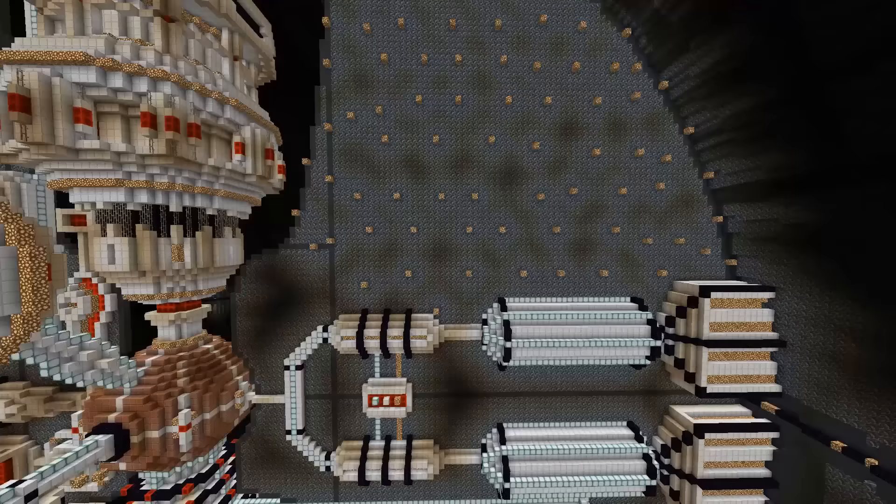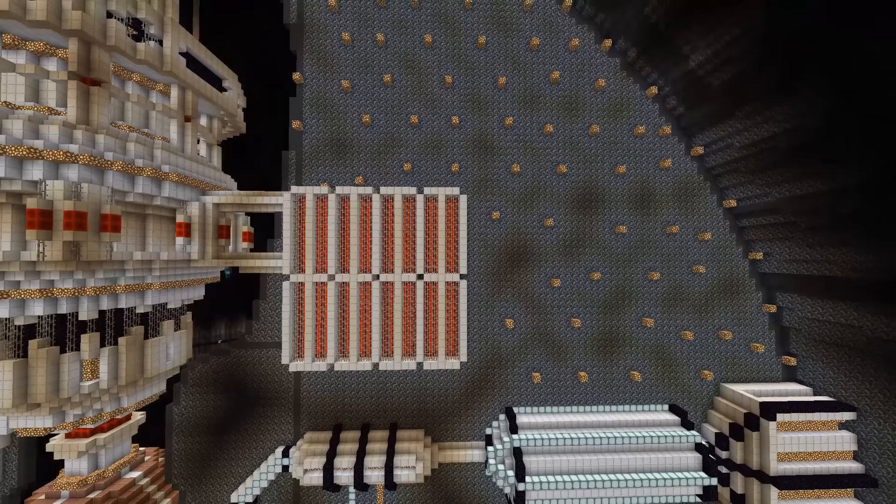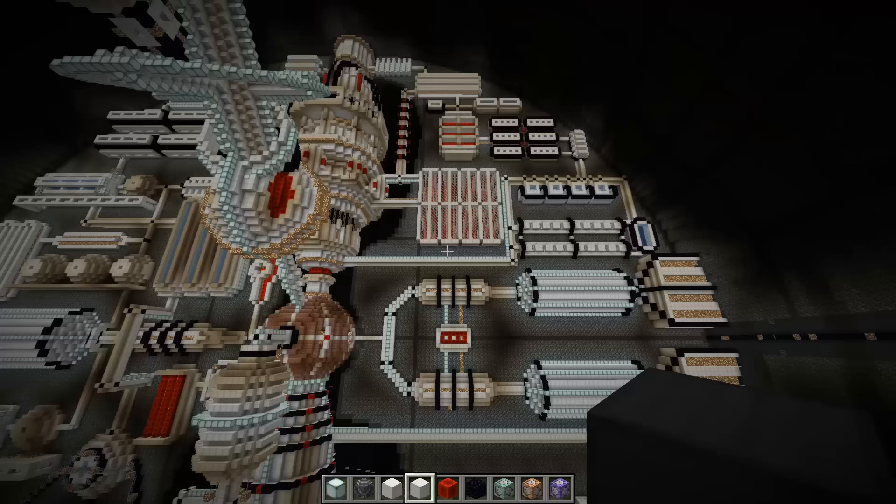Besides the power cells, a good Death Star also needs a long term storage battery for storing excess energy. And also some utter random tech. And with this the internal structure of the Death Star was finally done.